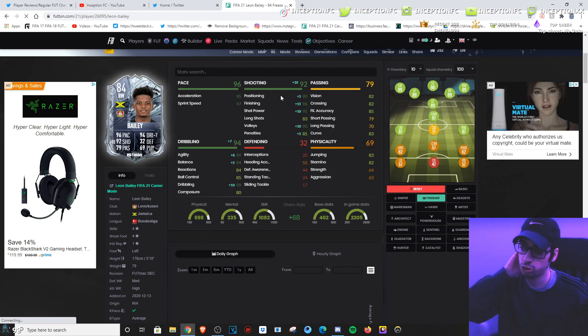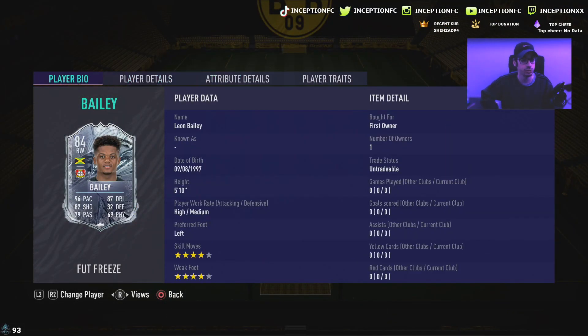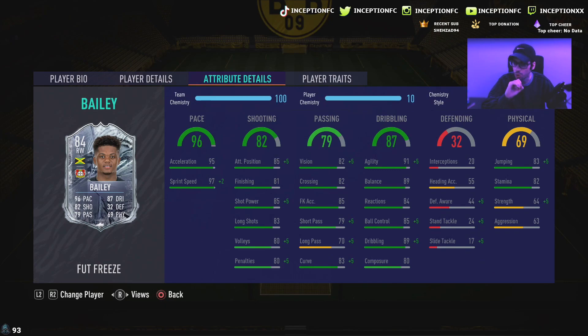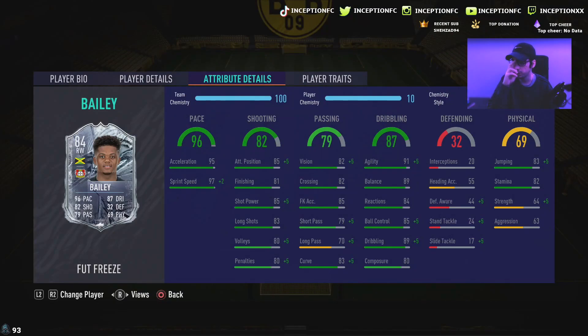Not only that, but you will be boosting his dribbling as well. Considering the fact that his agility and balance by default is pretty decent for a 5'10 player, boosting it more is definitely still going to be very important to make him as responsive as possible in-game. With the boost, we'll be giving him 99 agility with 94 balance and 99 dribbling, with 85 ball control and 84 reactions. The only thing that's a little off is the 80 composure. For passing, 79 short passing with 70 long passing, 83 curve - it's perfectly fine. It's still very good passing stats for someone that you're boosting in the other areas.